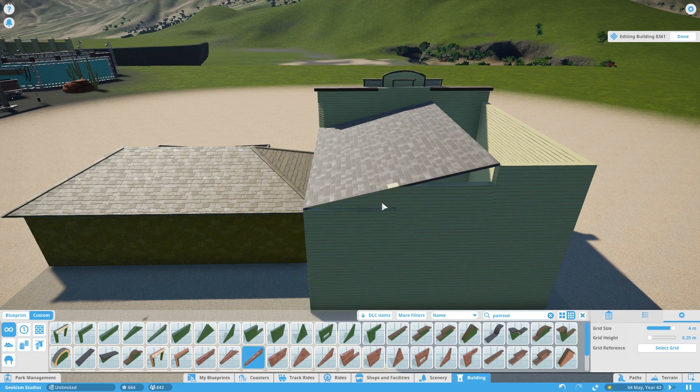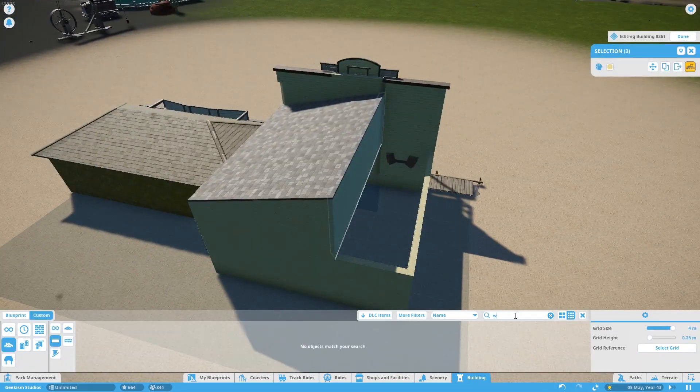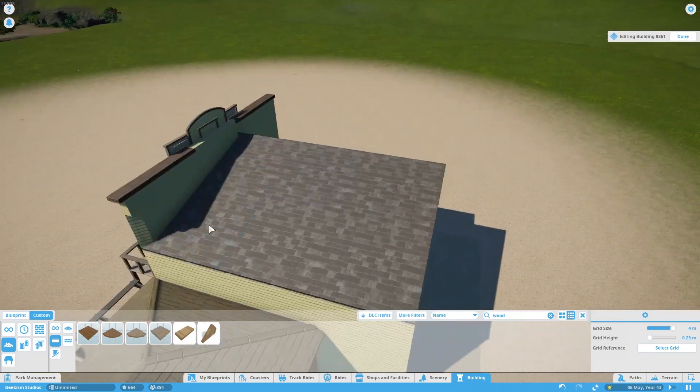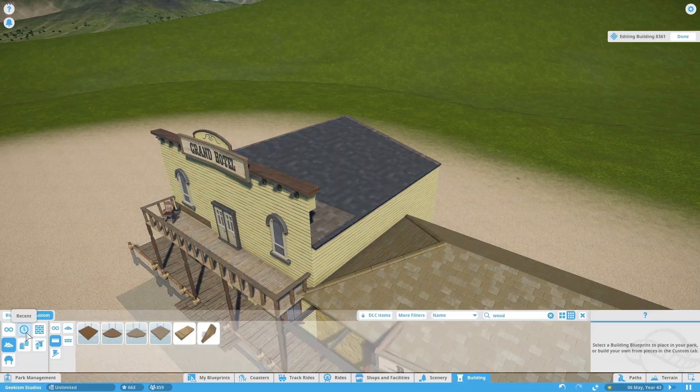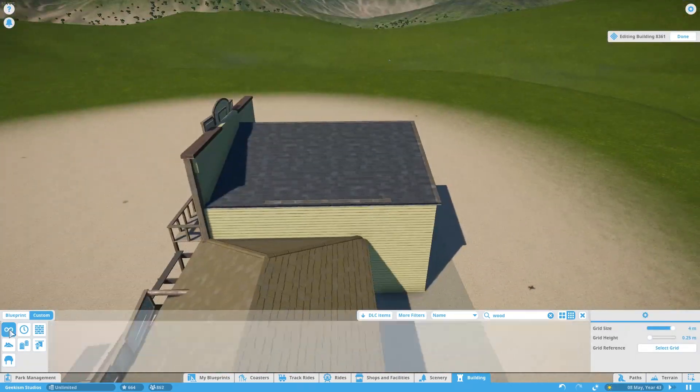We've got a couple already — we've done the bar and the bank. This is the third one and the final one of the Western set, and that is the larger street area, the outside set, so to speak.